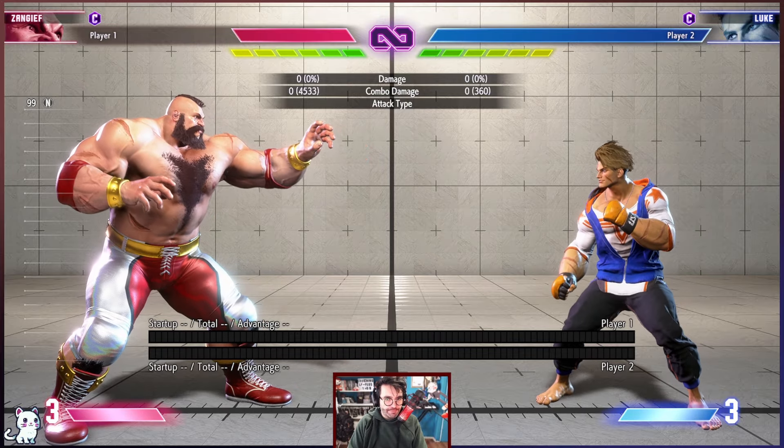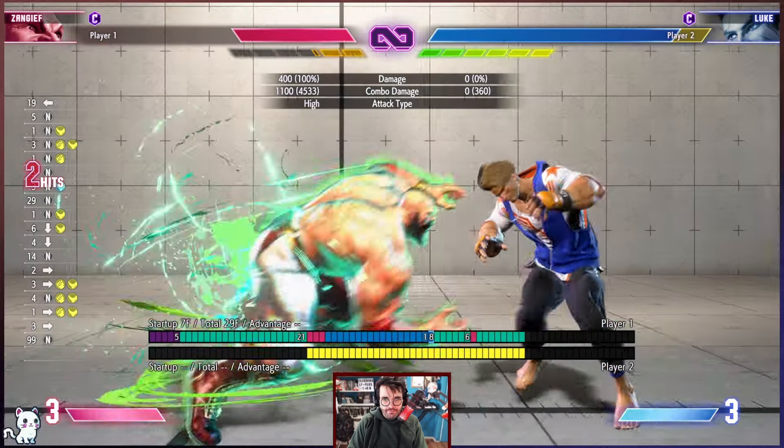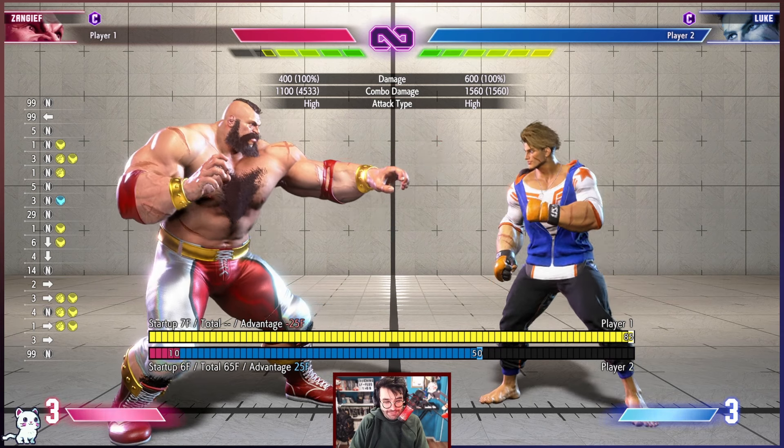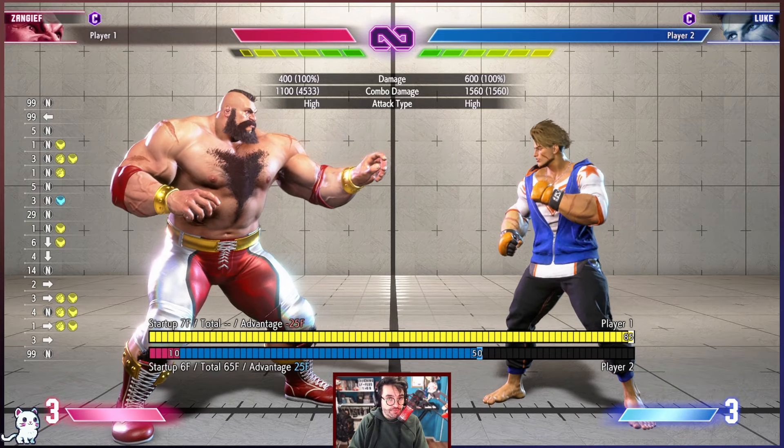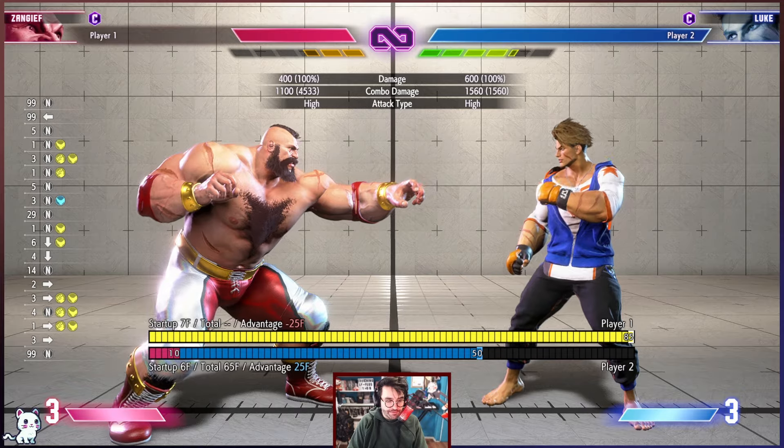In these cases, if you know the opponent wants to go for something, your only option is to convert into a true combo — in this case crouching light punch — and that could lead into a super level 2.